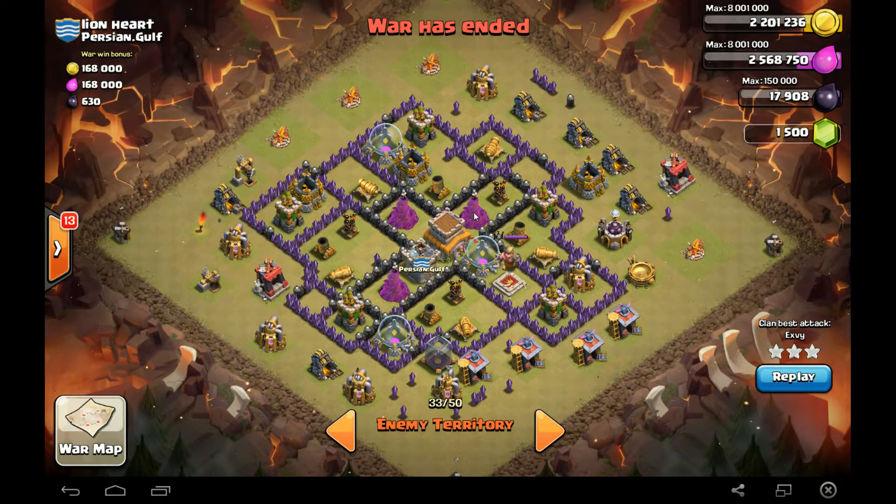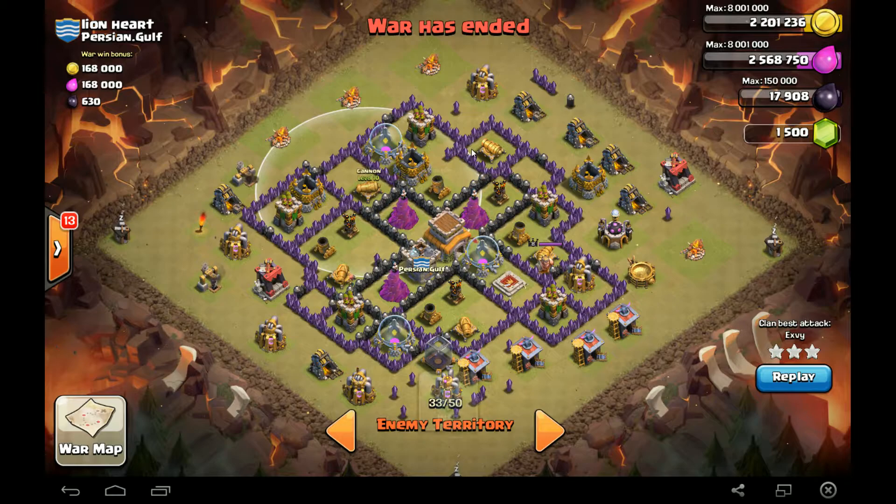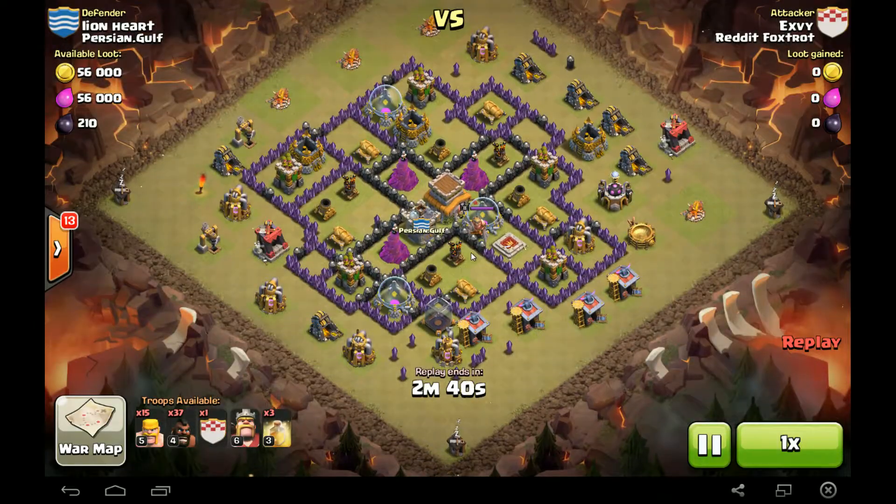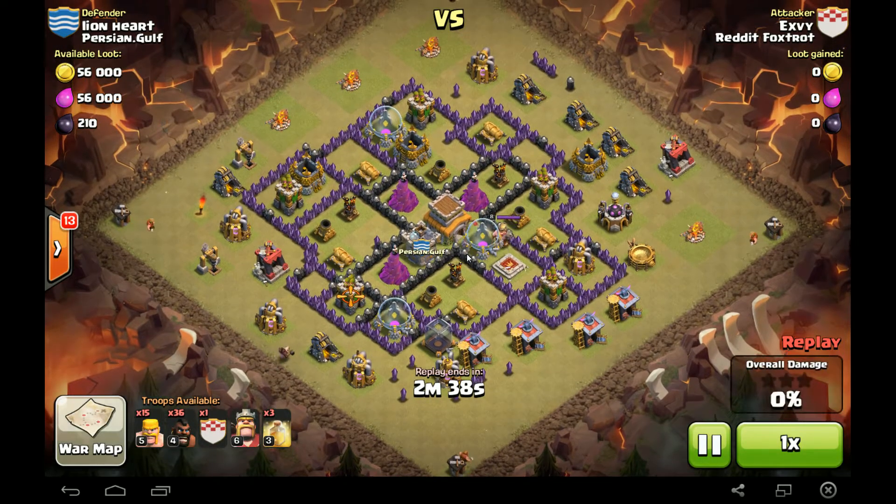So Town Hall 8. You've got a couple level eight walls here, level six Air Defense, level six Wizard Towers, Mortars and Cannons. Typically, anyone who's a mass dragger would probably get a little nervous attacking a base like this. But luckily, Exvy here has got a little trick up his sleeve — and that trick is Hogs. So let's go ahead and take a look at how he handles this base.